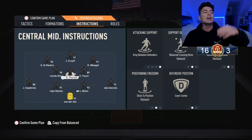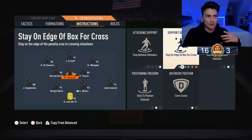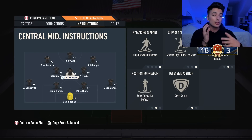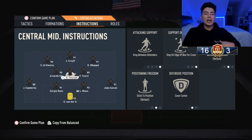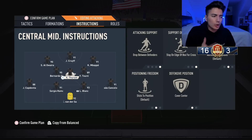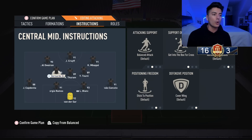For the defensive central midfielder, I prefer drop between defenders over stay back while attacking. I'll try stay on edge of box for cross, normal interceptions, cover center. When I have Turan in that drop-between-defenders role, I can pass to him and he makes an attacking run into the box from deep — which makes German crosses fairly easy to score. That's the setup: one midfielder on drop between defenders, one on an attacking setup opposite the side you're attacking from.